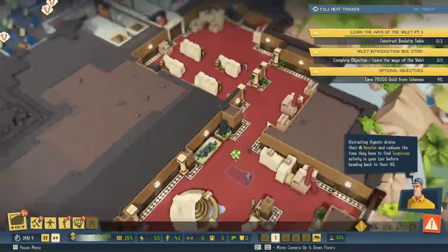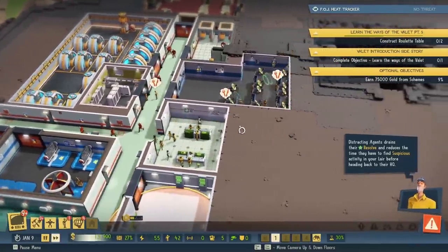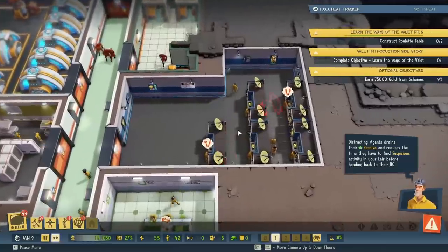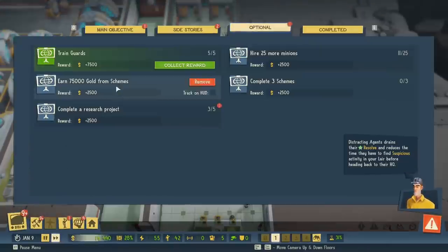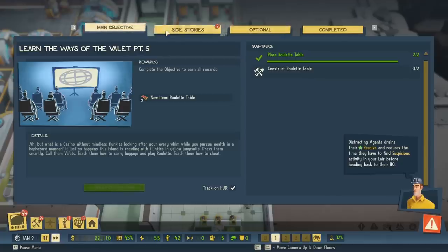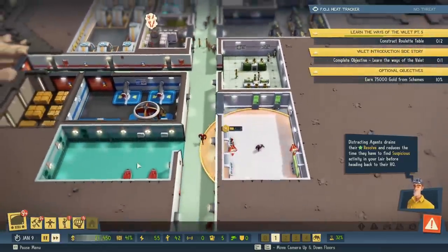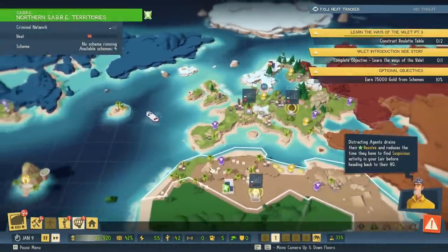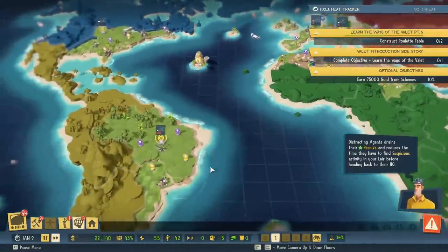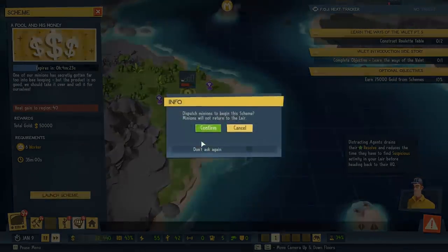Distracting agents drains their resolve and reduces the time they have to find suspicious activity in your lair before heading back to their HQ. Any other side rewards? Still making that money. Hey, we're not doing too bad on cash. Money comes, money goes, but world domination is forever, baby. Look at that — six workers for 50,000. I'll take that.